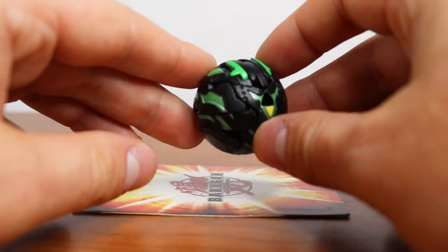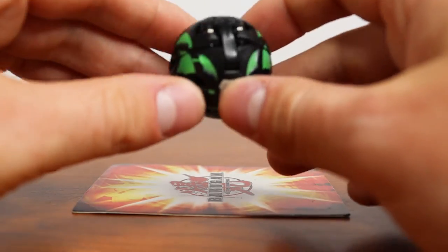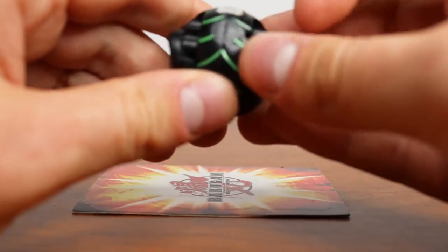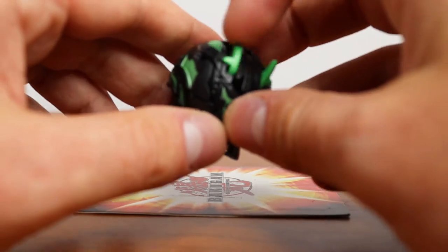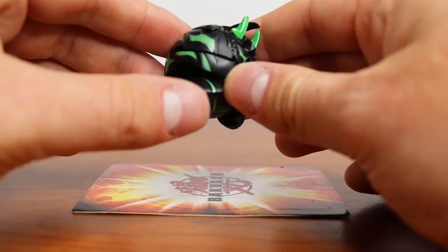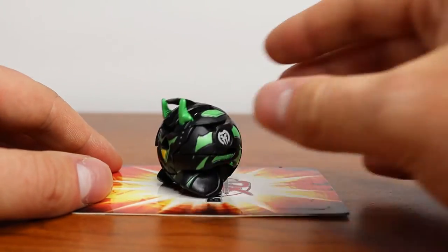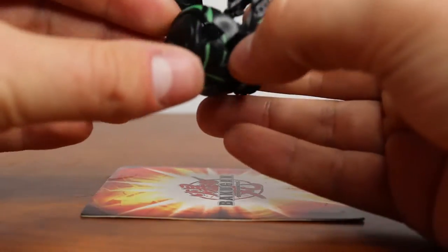First up on our list is Darkus Linehalt. This is Ren's Bakugan from the third season. He's just a knight-like Bakugan — he's got like Forbidden Power or whatever in the show, so super cool. I like the idea of the Darkus Bakugan being knights, like Knight Percival and all that. He's got a couple of different individual horns that make him pretty unique. He's got his feet here, these green horns come up, and then this back black horn also comes up. We'll go ahead and drop him on the card.